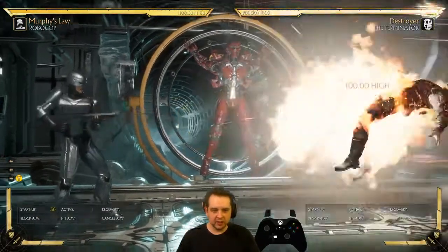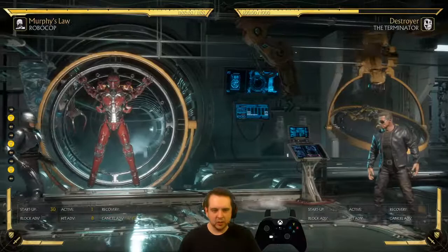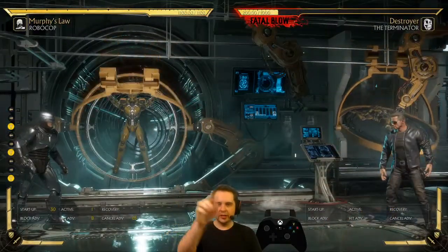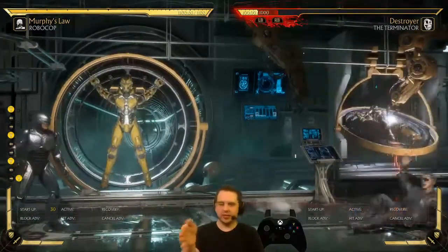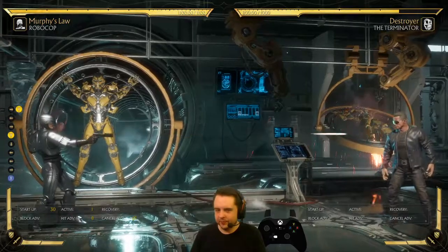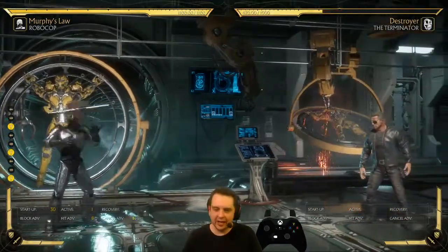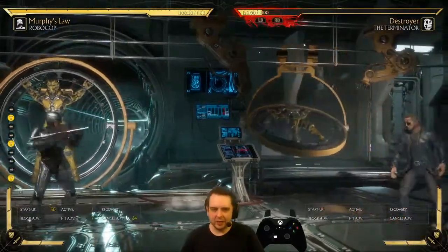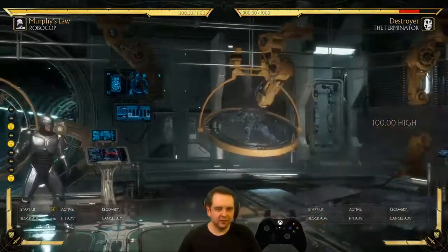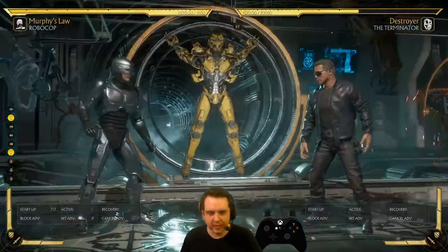Next we've got Cobra Assault Cannon, which is kind of your default back-forward-2 if you don't take the arm cannon. Cobra Cannon is a kind of weird attack — it doesn't actually have a bullet, it just has a hitbox. The startup is 30, but when it fires, nothing travels across the screen. It's almost like raycasting in a first-person shooter: if Terminator is where the bullet should be, he gets hit. The damage is nice at 10% or 100 damage, but it doesn't have a great aerial hitbox, so it's pretty easy to jump over.